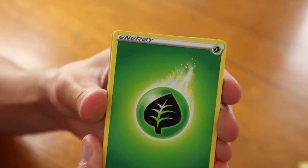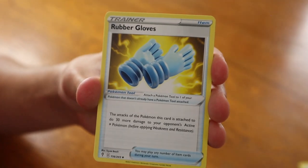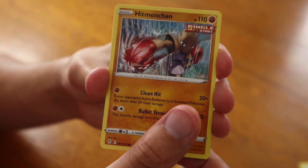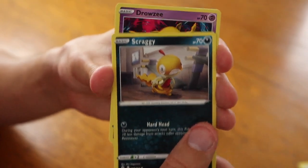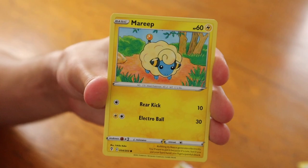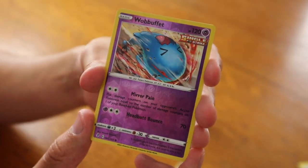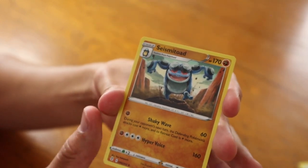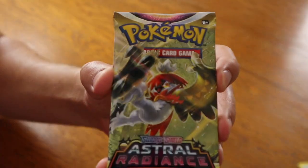Here we go. Grass Energy in the front, followed by a Tentacruel, rubber gloves, Floette, Hitmonchan single strike, Feebas rapid strike, Scraggy, Drowzee, Mareep, a reverse holographic Wobbuffet single strike, and for the card in the back, a regular rare Seismitoad.